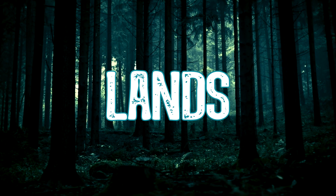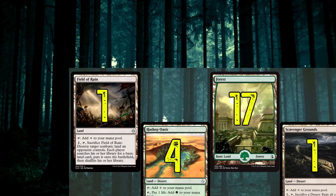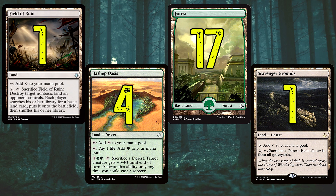On to the land base now — it's pretty simple. We've got 17 Forests, one Field of Ruin (like I was saying about that card earlier for Search for Azcanta), four Hashep Oasis where we can sacrifice it to give something +3/+3 but only at sorcery speed, and one Scavenger Grounds to help us against graveyard decks where we can exile all cards from graveyards. I do have 23 lands in there, but I'm very tempted — because we're Mono Green, we could go 22. Drop one Forest, let me know what you think.